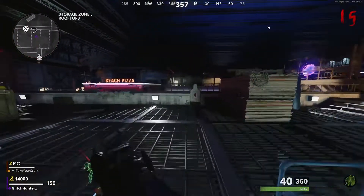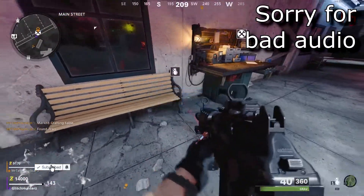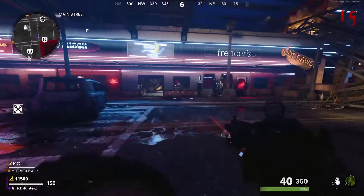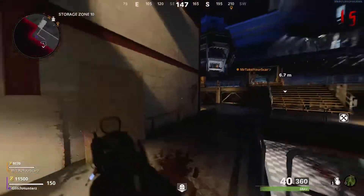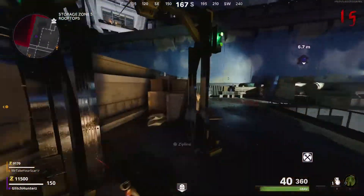Hey guys, today I'm going to show you how to get on top of a map on the new map Forsaken Zombies. What you want to do is first get a tombstone and unlock the area so that you can zipline to the tower where the pack-a-punch is. Then make your way to the tower.